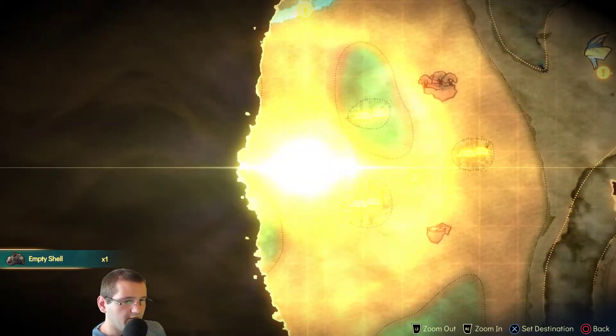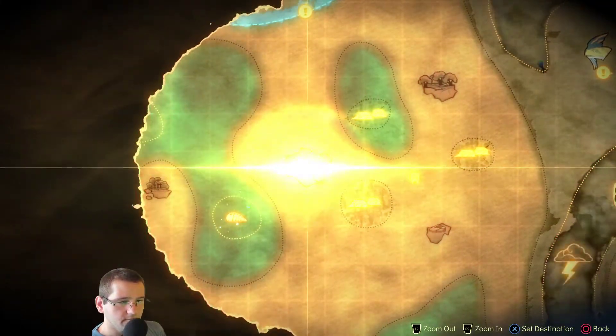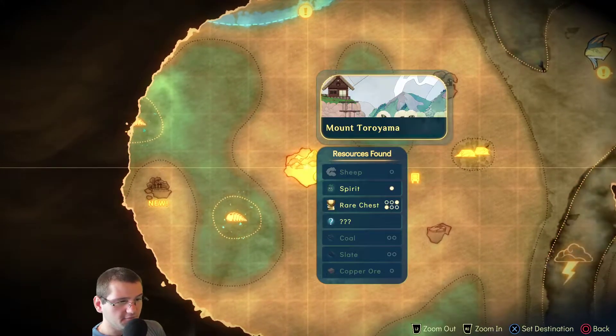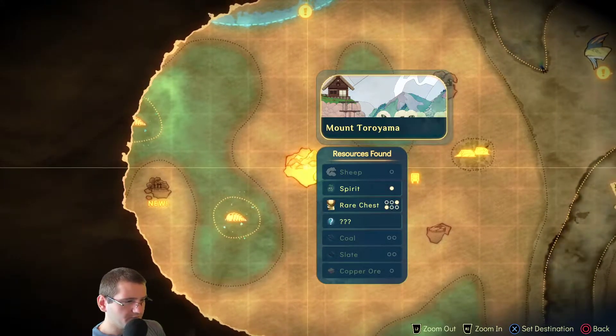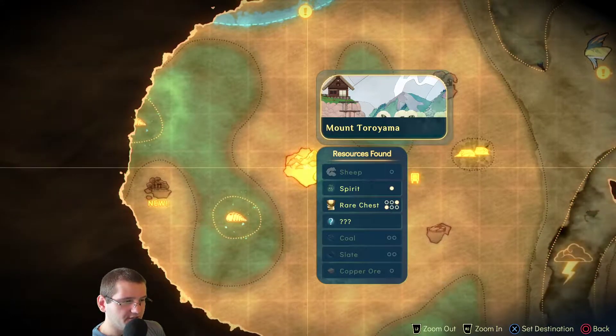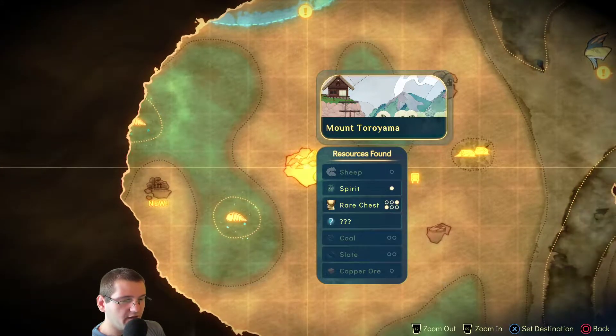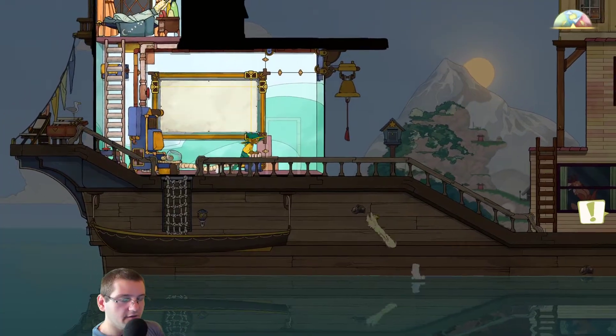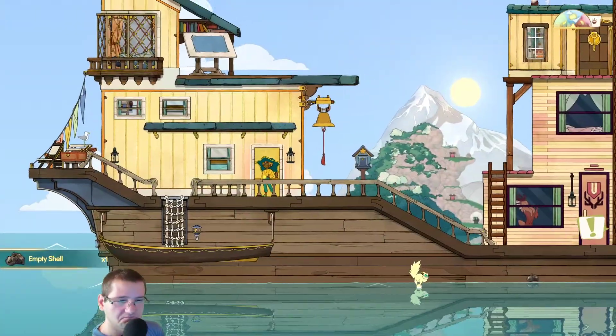So this island has just one ship — one spirit — and we have two more chests. I don't have any idea where the second chest is. We know one is in the house, but the other — no idea.